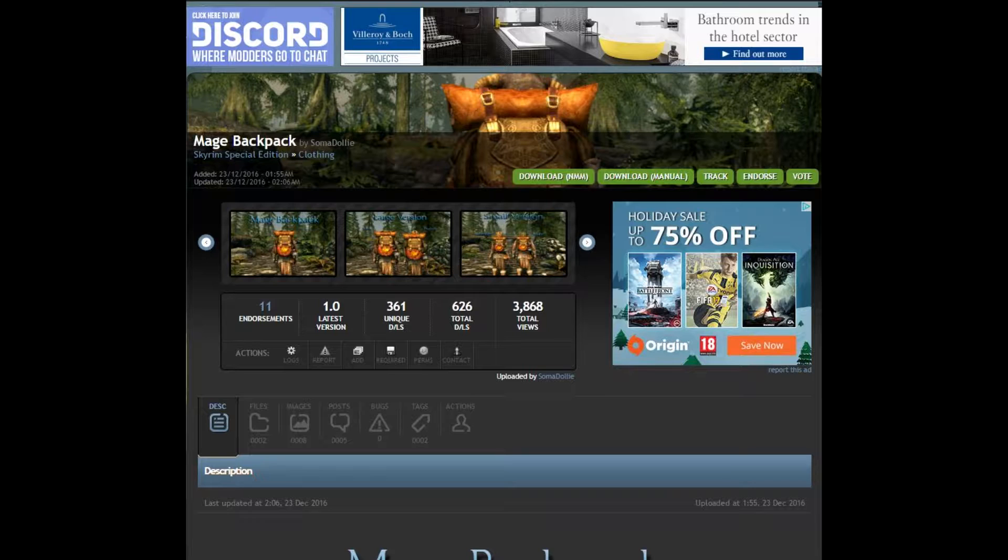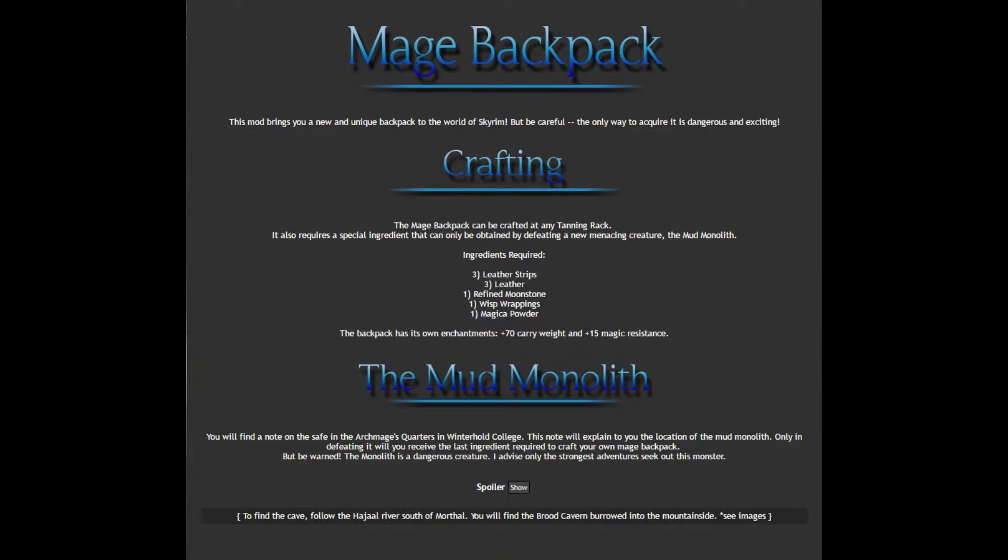Hello and welcome to another episode of Skyrim Mod Quickie. In this episode we have Mage Backpack by Somodolly. The mod adds a mage's backpack which can be crafted on a tanning rack, and you'll have to do a short quest in order to retrieve a special item that you need to craft the backpack.